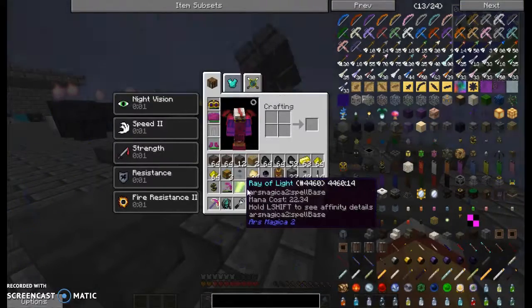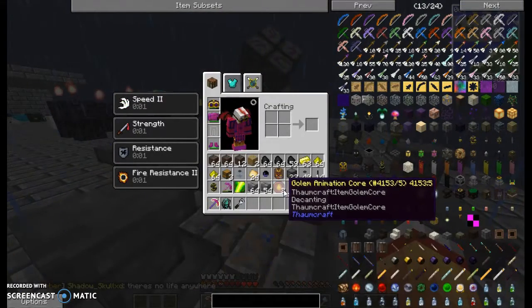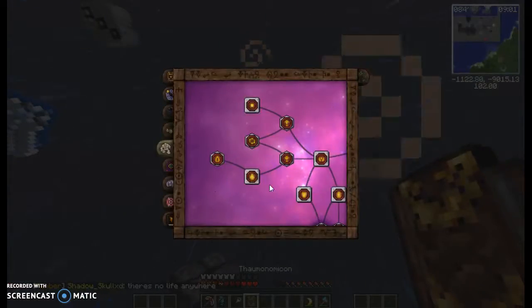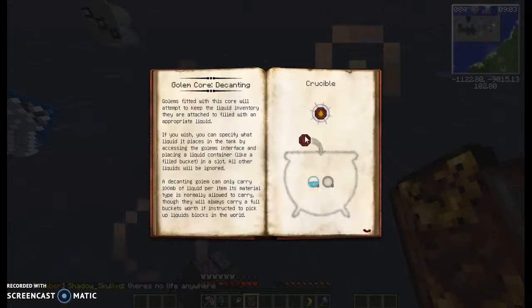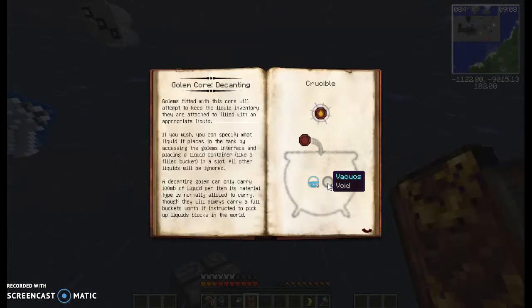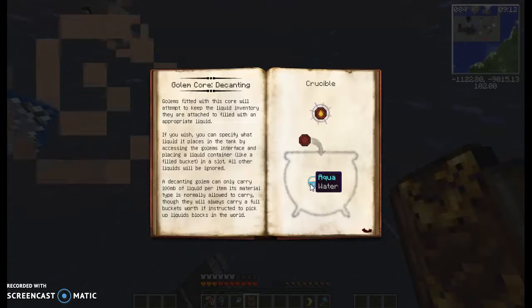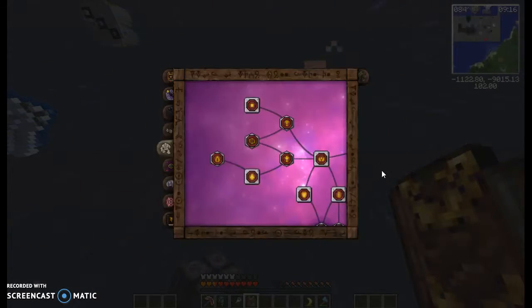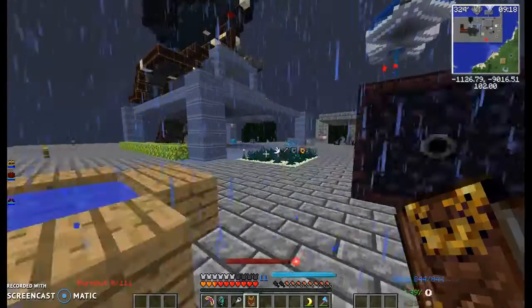Let me see how you make it. So you put in a crucible blank animation core with aqua and vacuolus — just 5 of each in a crucible. A crucible is created by using a wand on a cauldron from vanilla Minecraft.